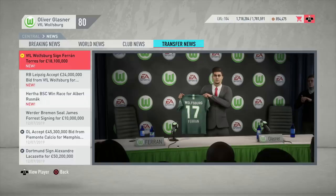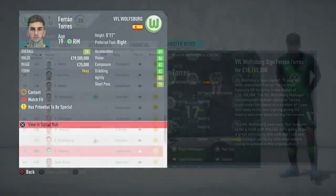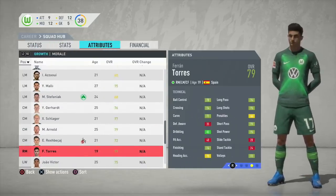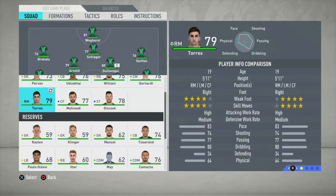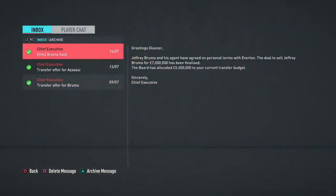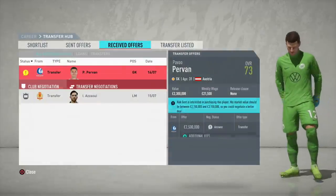Ferran Torres is 79-rated at just 19 years old — a real teenage wonder kid. He has brilliant stats with 89 acceleration as his highest, can play on both sides of the flank and through the middle, and has high/medium work rates, great technical stats, and four-star skill moves with a four-star weak foot. With 88 potential and dynamic potential in FIFA 20, you can get this guy into the 90s, and because Valencia don't hold you to ransom you can get him for around £18 to £19 million — an absolute steal.